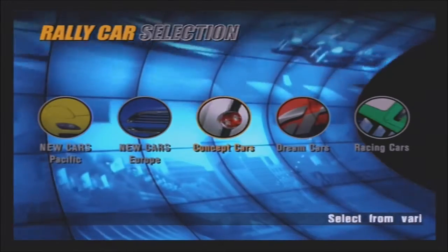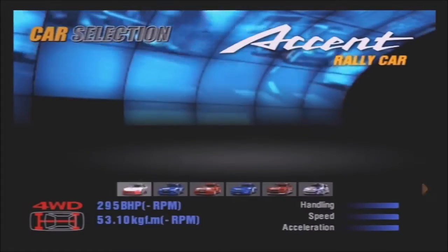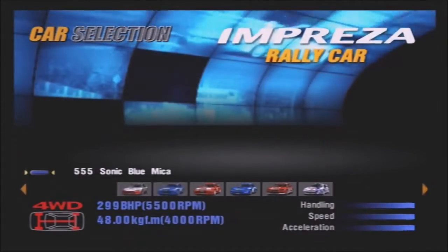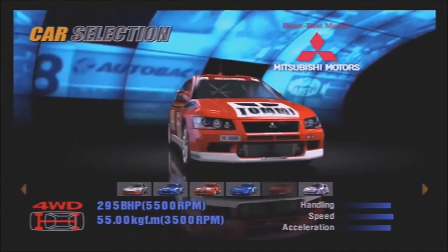We're going to be doing the normal version and the reverse version. Of course we're going to use a rally car of some description and I think I'm going to go for the Evo 7 rally car. Yeah, let's go with this one. And then I'll probably use the pretzel one on Tahiti Maze, I guess, because why not.